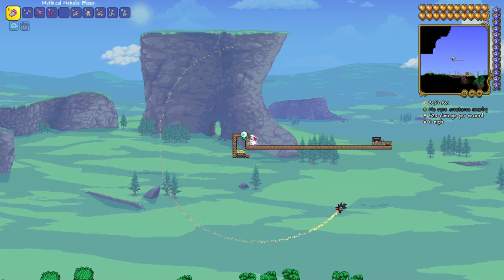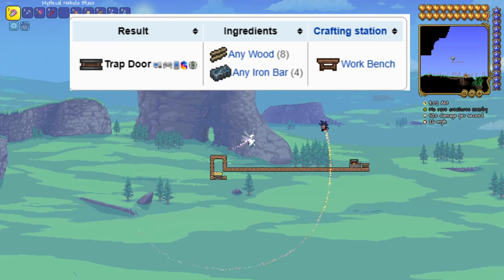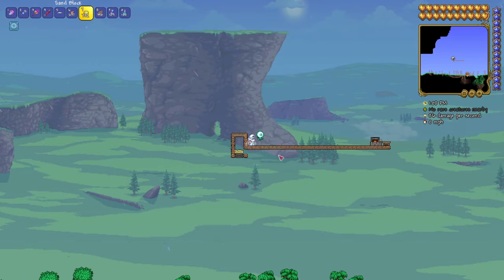Also for the trapdoor, you need some iron and wood — it's four iron ingots and around 10 wood or something, but you probably already have that. After placing the sand, you've got to drop down a bass statue.